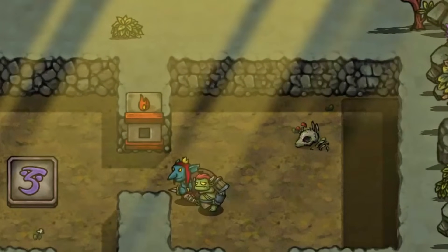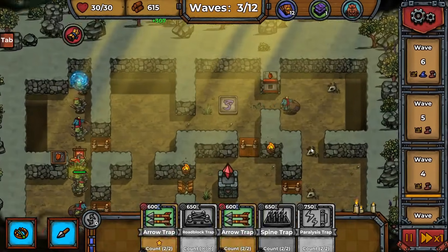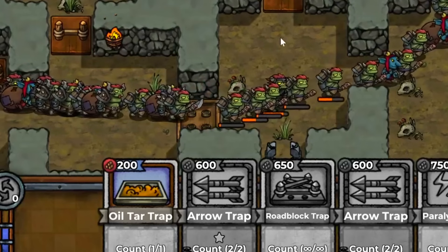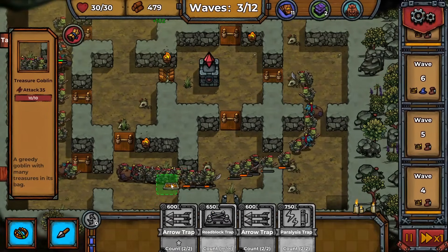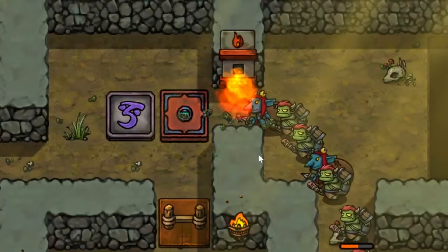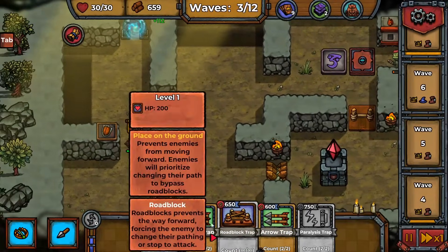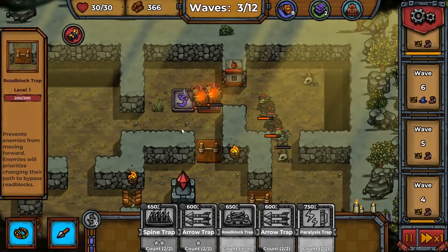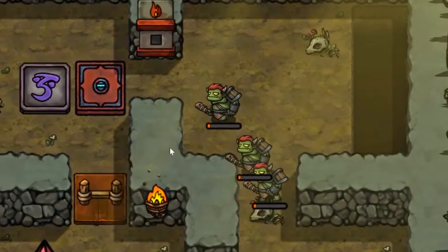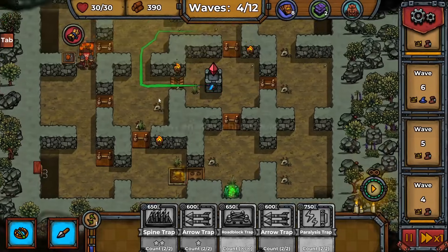It's a little risky but I need to spend money to buy traps, so a fire trap goes right there. That's a lot of guys pouring through — maybe that was a bit risky. Now we have spines at different points — that's damaging them pretty well. This extra max health is proving difficult. An impetus floor over here to affect two traps — okay, even the big guys are getting cooked. Sulfur floor right in front of the armed guards.